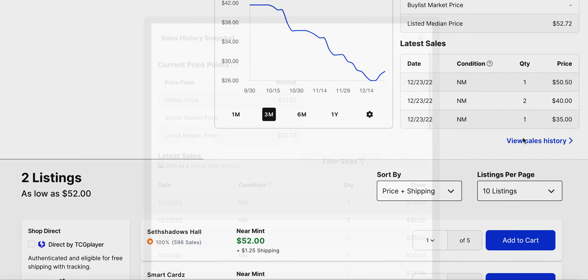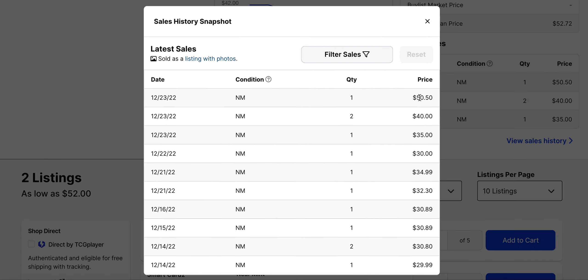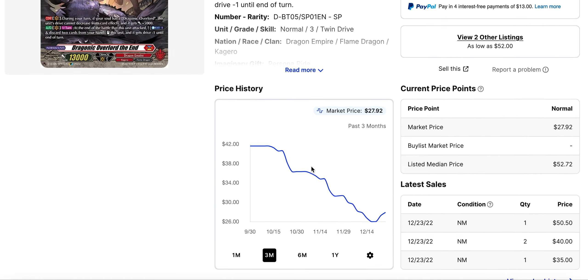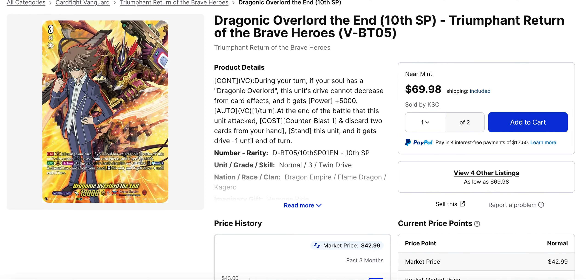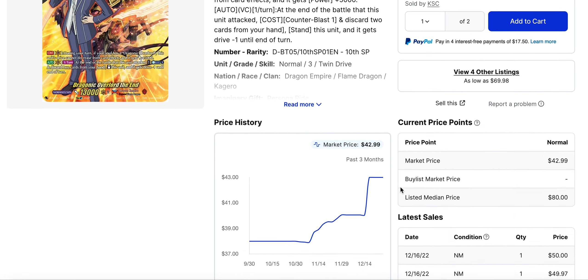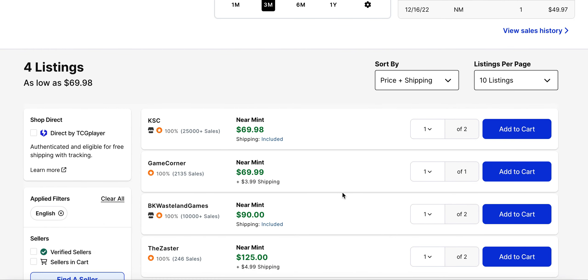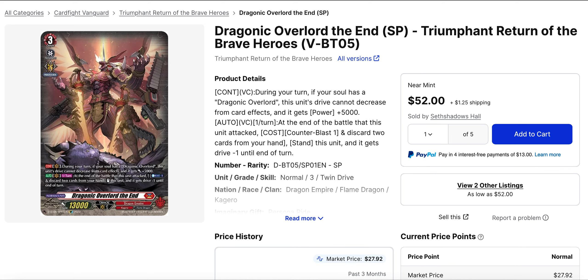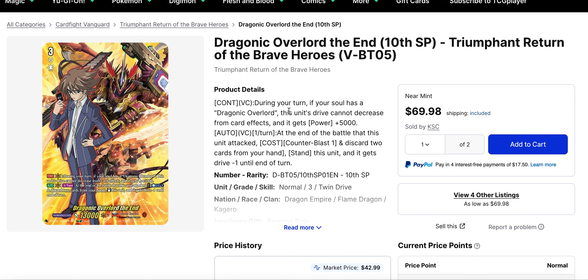Dragonic Overlord The End — the baseline SP from Set 5 has been bought out. A number of $30 listings sold over the holiday weekend and it finally sold at the $50 mark, leaving only two listings at $52 and $53. But before you rush to buy, note there's also the Tenth Rare SP, which currently has three listings at $70, going up to $90 after that. It's substantially harder to find than the regular SP, so if you can shell out the extra ~$20, you'd be better off with that version.